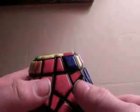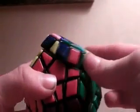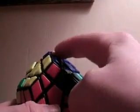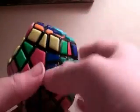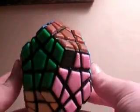The easy method is to do r prime, d prime, r, d — this is r and this is d. Hold it sideways to make it easier: r prime, d prime, r, d. As with the three by three, instead of turning the whole twelve-sided dodecahedron, you want to just turn the corner into that spot and do it again: r prime, d prime, r, d, r prime, d prime, r, d. Put the last corner in that spot and do r prime, d prime, r, d, r prime, d prime, r, d. Turn the last layer, and now you have completely solved your Megaminx.